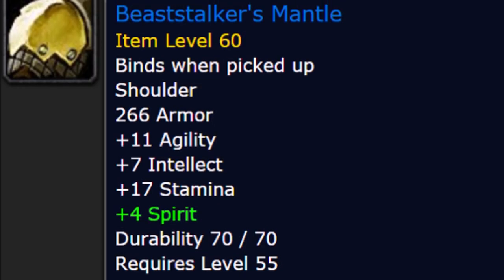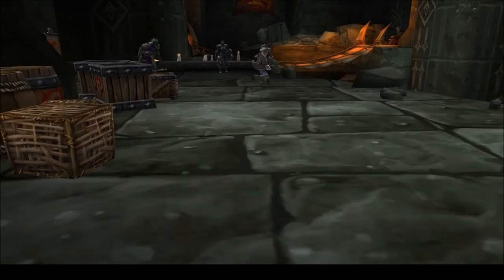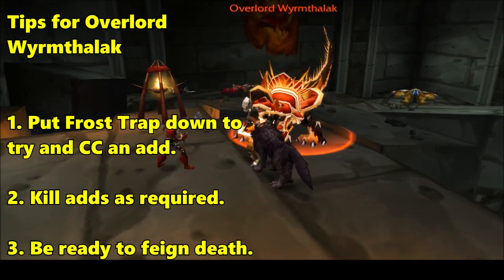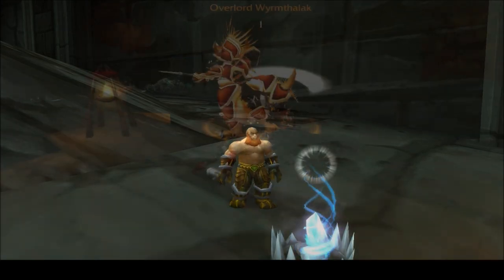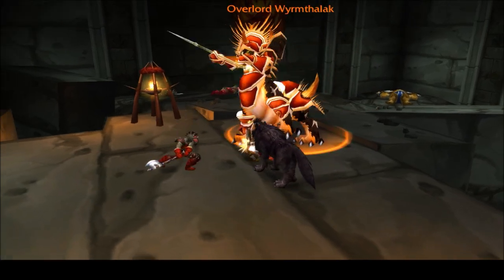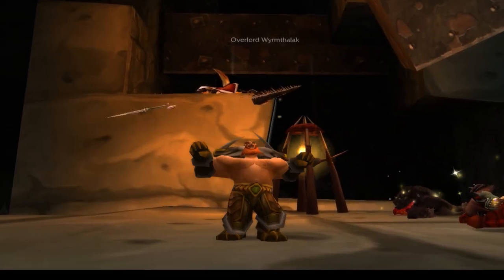Now for the big one, the shoulders. Work your way through the dungeon, making sure that your pet doesn't accidentally pull any random trash along the way. When you get to Overlord Wyrmthalak, note that he'll spawn adds that will come up from behind the group. Help CC by placing a trap down before combat, and/or kill them as necessary. But make sure you know which strategy your group will go with. Hopefully you get lucky and get your mantle the first time around — if not, do it all again.